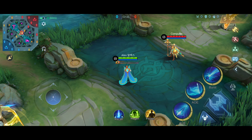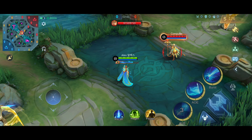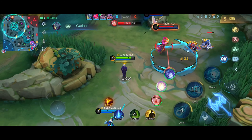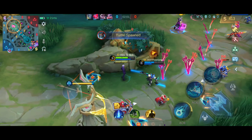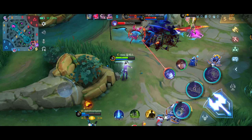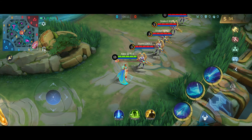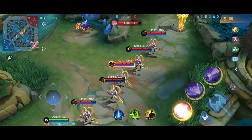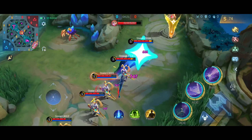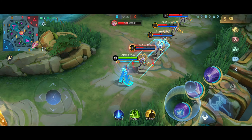With his first skill, Xavier fires a mystic bullet that deals 425 magic damage to enemies it passes through. Unlike other skills, this can hit multiple enemies at once without any damage reduction, meaning they all receive the same amount of damage, making it the perfect burst skill in crowded team fights. The distance of this skill increases every time you hit an enemy, so you can deal damage outside your field of vision. Make sure to take advantage of that for safe poking, as this is also your main source of damage — max it out first.